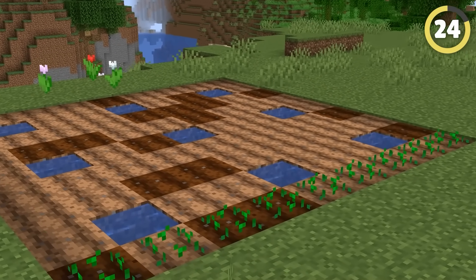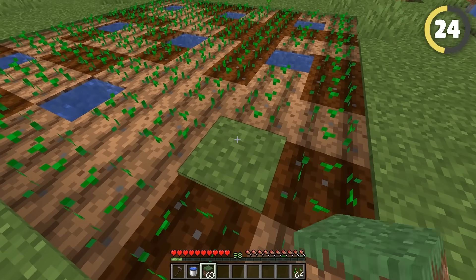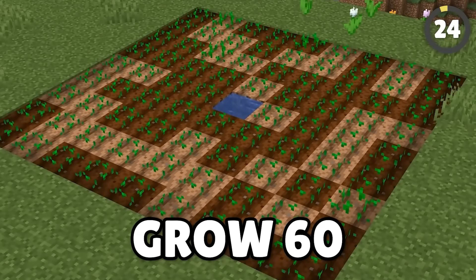It is a massive misconception that crops need to be in direct contact with water to grow well. In reality, a water source can allow crops within 4 blocks of it to grow. This means with just 1 block of water, you can grow 16 crops.